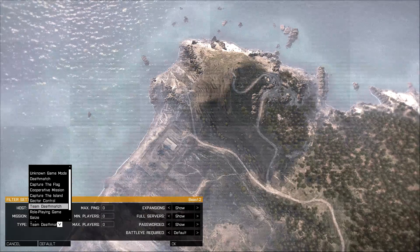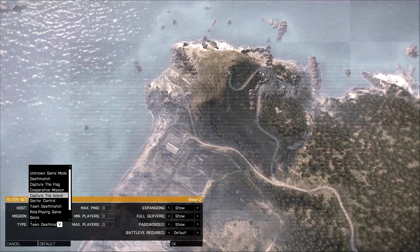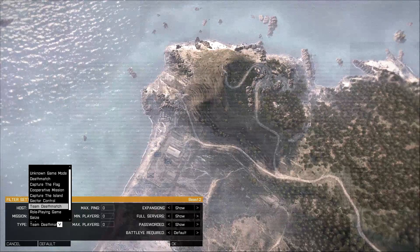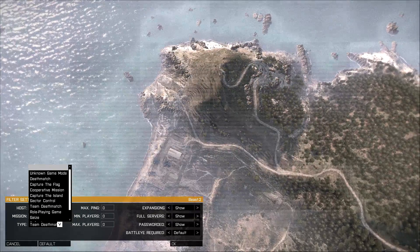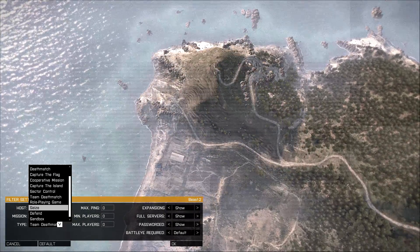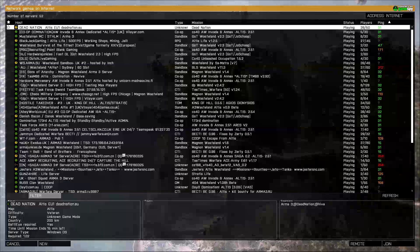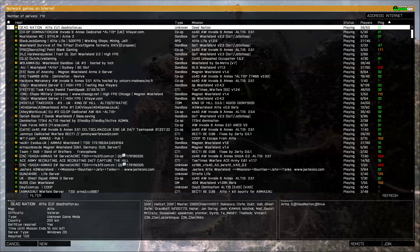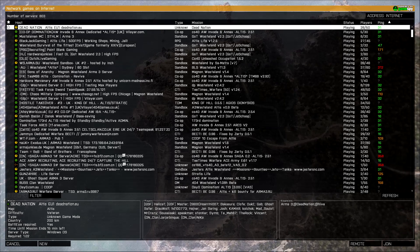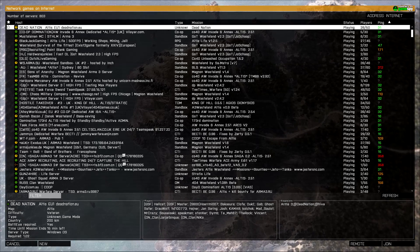Then we've got all the other options: team deathmatch, deathmatch, unknown game modes, co-operative missions. I'll be honest, I don't actually know which one Wasteland — which is one of my favourite modes — comes under. That's why I use the blank one. I think it could be sandbox perhaps. I generally like to hit the select section so I can see all the options come up and choose which one I want. It says type sandbox, so I'm pretty sure Wasteland is under sandbox. This gives you an idea of what the games are under. That's pretty much the filters — pretty straightforward once you've seen it run through like that.